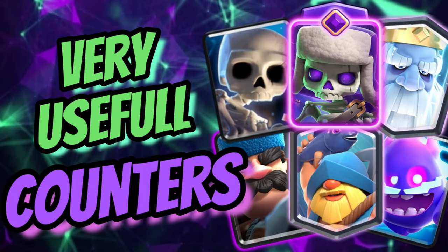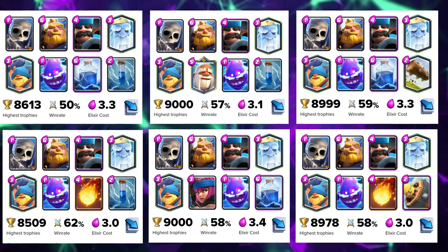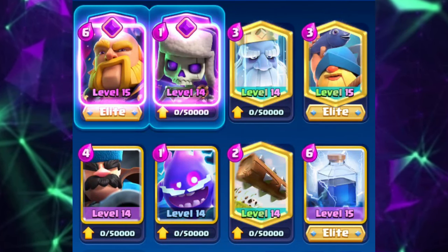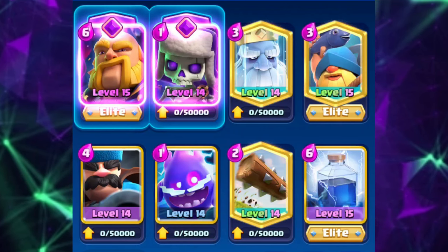Welcome to this video about very useful counters. I picked six different cards which can be used in a wide variety of decks depending on your play style or which evolution you want to use. This 3.3 version is my favorite with the evolved royal giant, skeletons, lightning, and the locket. It is very flexible and you can adapt to a lot of different decks your opponent tries to surprise you with.